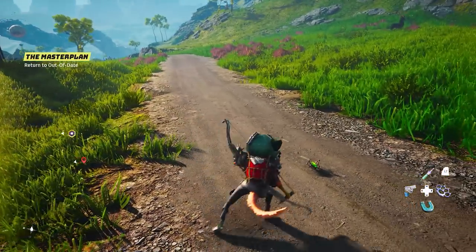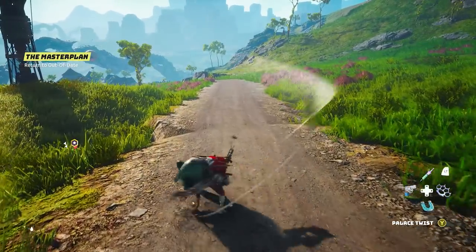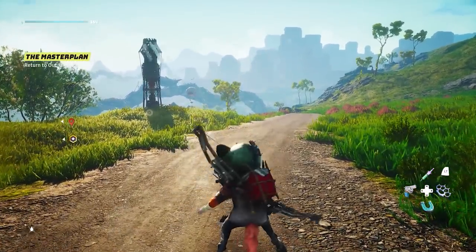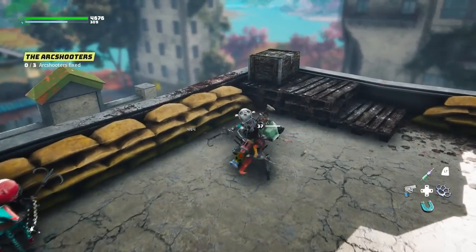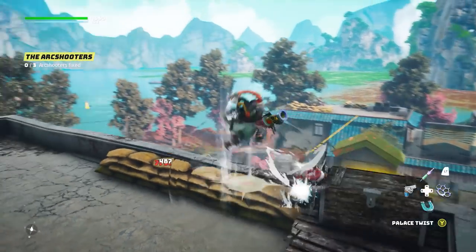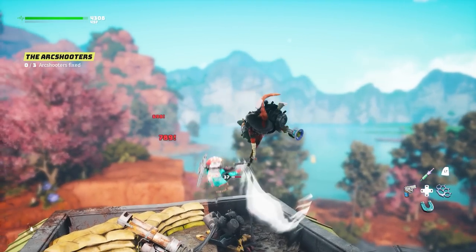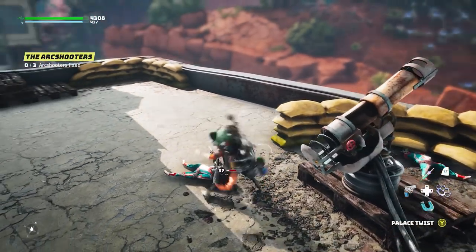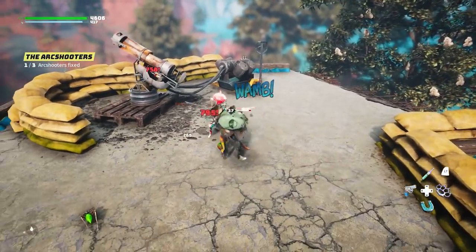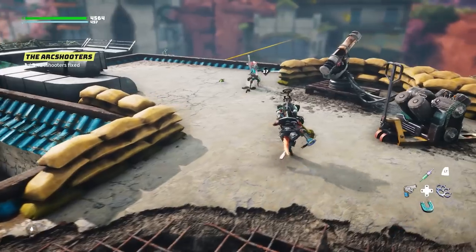If you ever wanted to feel like Bruce Lee in Biomutants, look no further than the Pichu tribe nunchucks — a full pair of nunchucks for your character. There are two amazing combos that are basically the best and most reliable for pushing enemies up into the air so you can pull off the air combo and fully disable them. The first is called the Palace Twist — double Square followed by Triangle — which stuns enemies, letting you follow up with L1 to throw them into the air and continue the melee chain for even more damage.